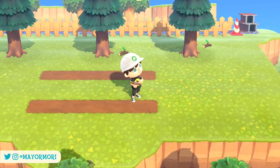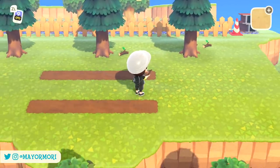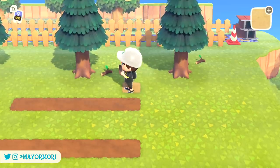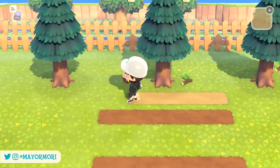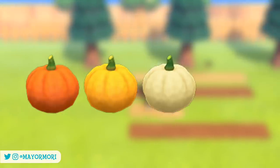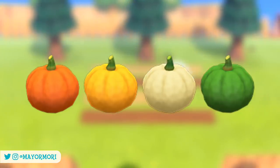Before we get into the Halloween event, the spooky DIY recipes, and how to find them, there are a few things to note about pumpkin farming first, which you'll need to craft the spooky recipes. To start growing pumpkins you need to plant the pumpkin starts. There are four pumpkin colours in total and the colour is chosen randomly — orange which is the most common, yellow and white which are uncommon, and finally green pumpkins which are rare and hardly spawn.